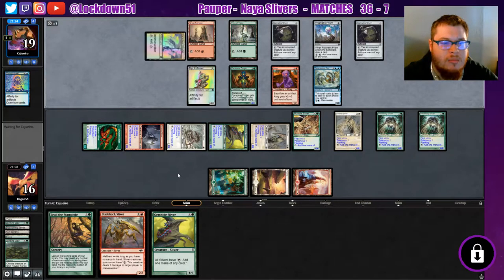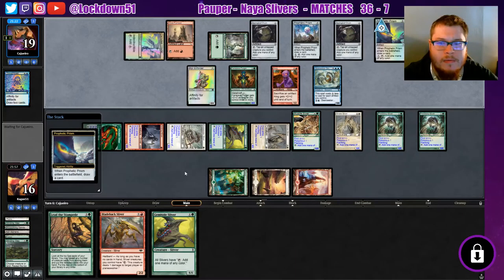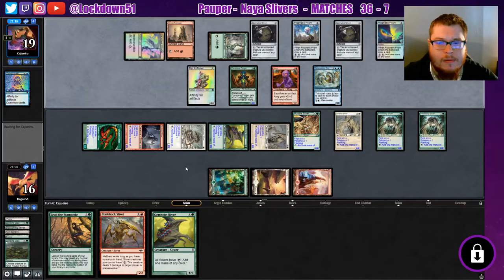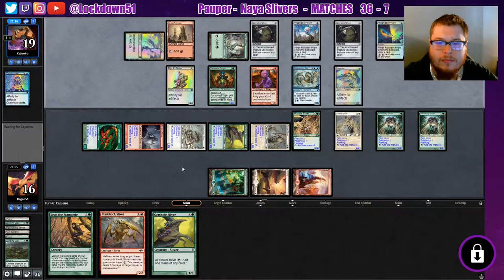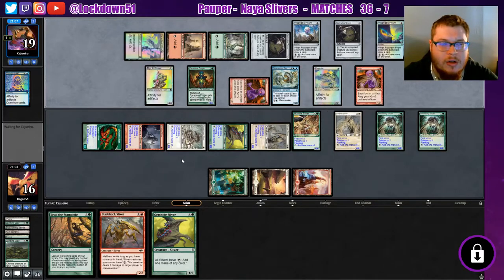Stabilization complete. Just dump everything — have a bunch of six-sixes. They don't have a Galvanic Blast, sure. Okay yeah, there we go — stabilizing. Frog Mites, Frog Mites. We got plenty of blockers.